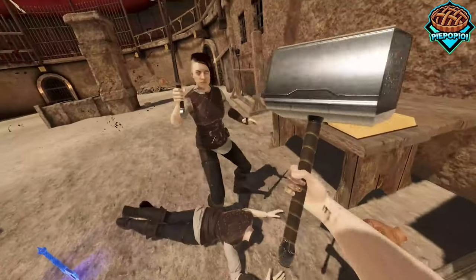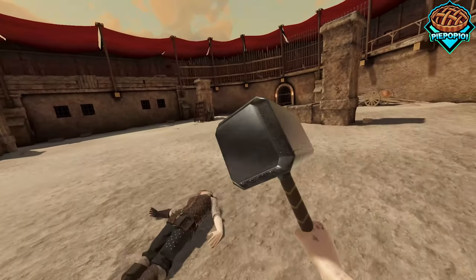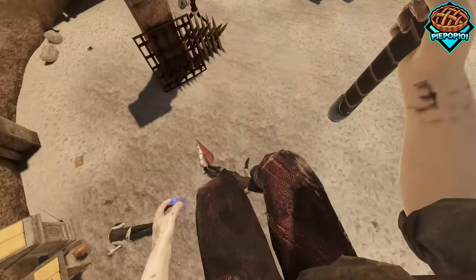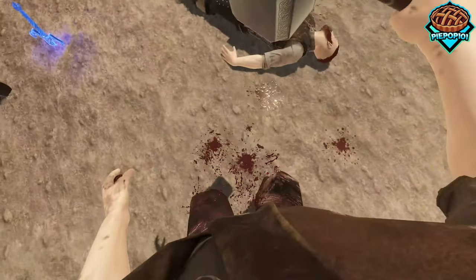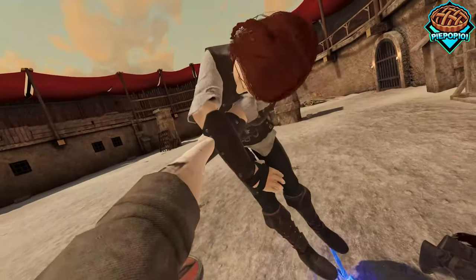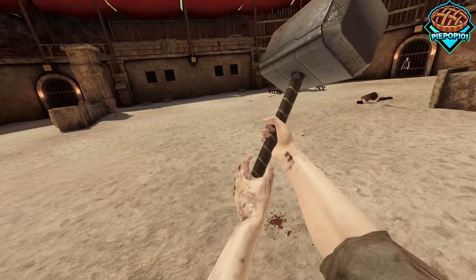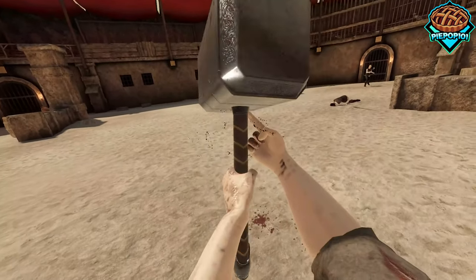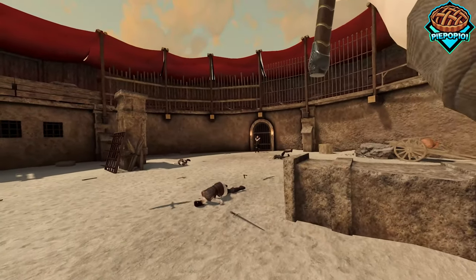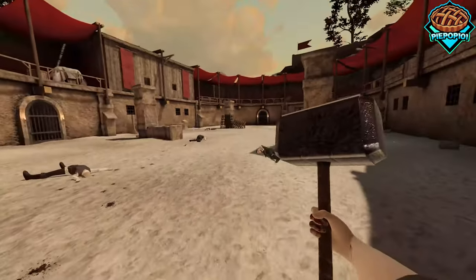Of course we need to include the Mjolnir because it is one of the most overpowered weapons in the game — it can fly, it can shoot lightning. Let's say we want to play a little bit of baseball. Easily knock him right out of the arena. I wish you could grab it with both hands. Oh yeah, it gets bloody too.